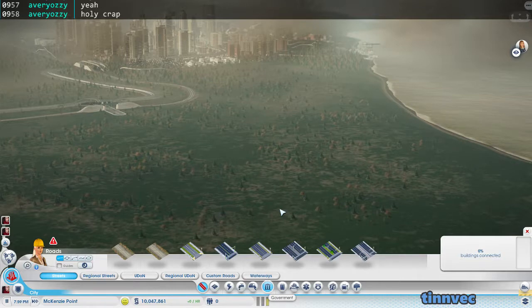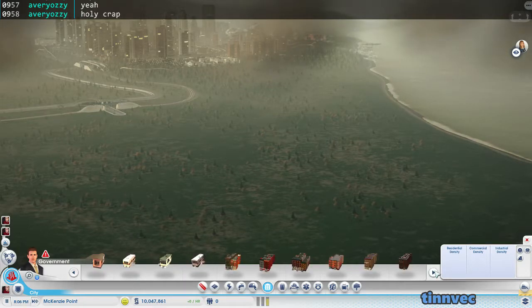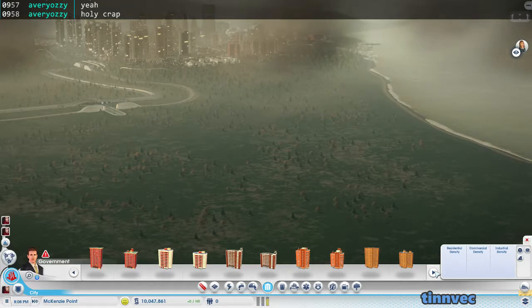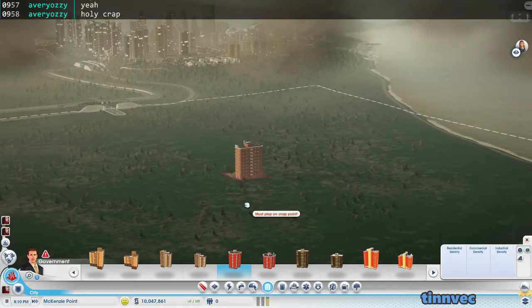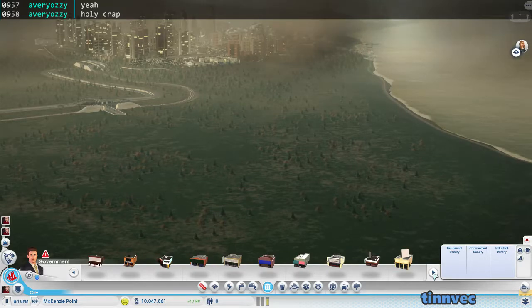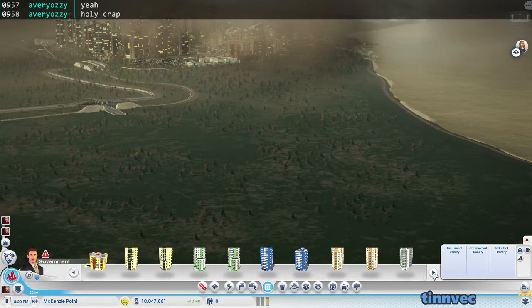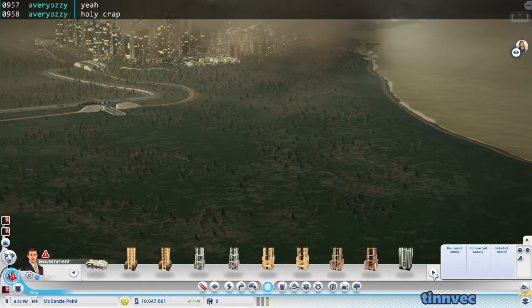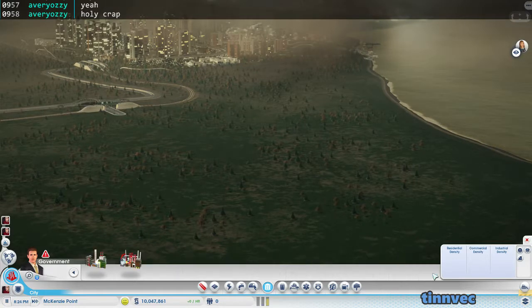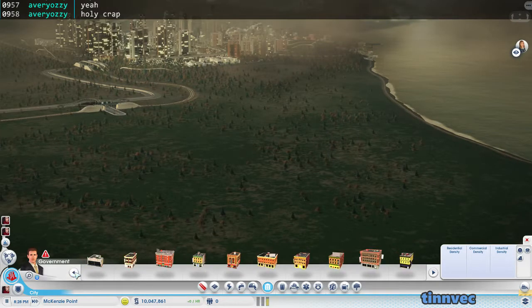Another mod I'll be using heavily is the RCI Plot Mod. It's not on my mods post yet but I'll update that. It basically has every single residential, commercial, and industrial building and you can plop them — they grow and abandon just like normal buildings, so you don't have to wait for expansion. One issue is there are no labels or separations; it's just a huge long list of buildings.